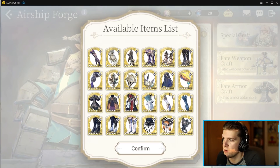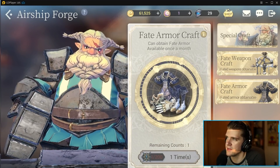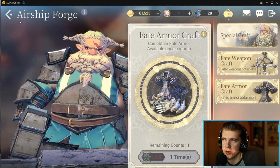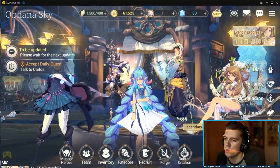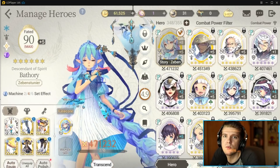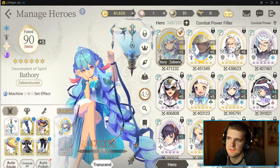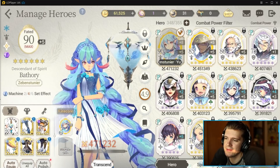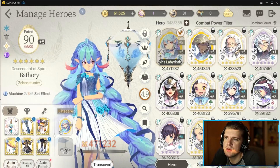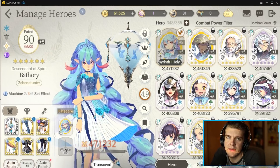Depending on what you're trying to do, you might want someone faster or slower, so keep that range in mind. When you're actually looking at changing your turn order, it's not like a lot of games where you can make whatever character you want the fastest or slowest. In this game, you're really at the mercy of the type of character you have, and then you can make minute changes from there.